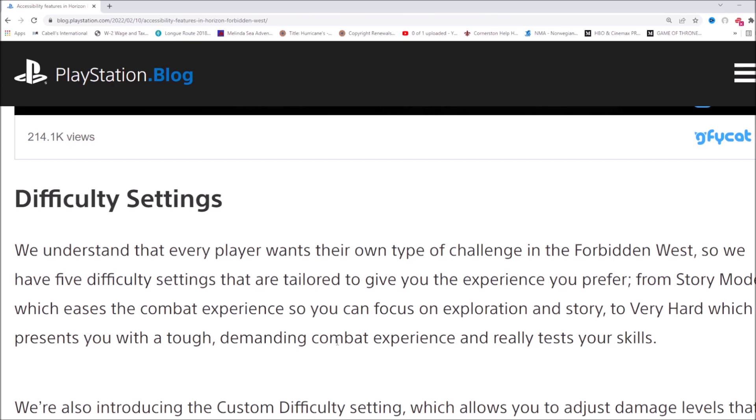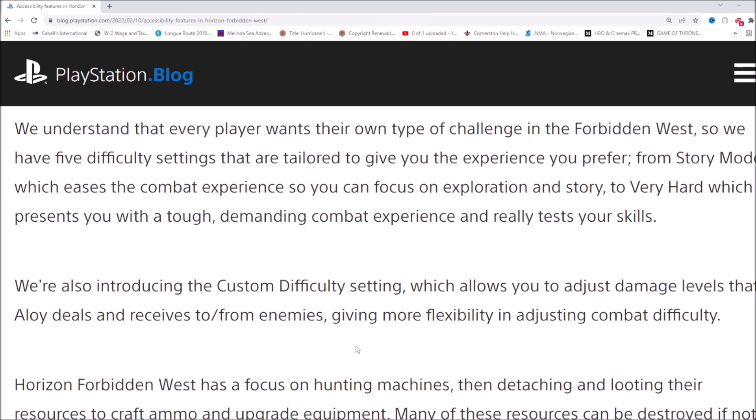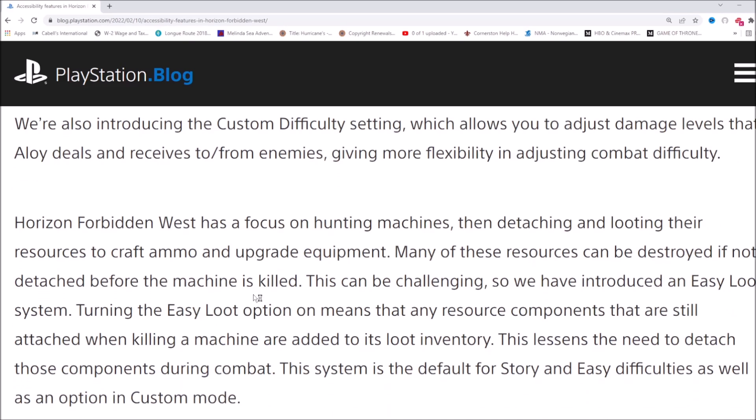Difficulty settings — they have five difficulty settings, from story mode which eases the combat experience so you can focus on exploration, to very hard which presents tough, demanding combat. None of the trophies are based on difficulty setting, just keep that in mind. They also introduced a custom difficulty setting which allows you to adjust damage levels that Aloy deals and receives from enemies, giving more flexibility in adjusting combat difficulty. You can tweak damage levels up or down to make combat harder or easier.